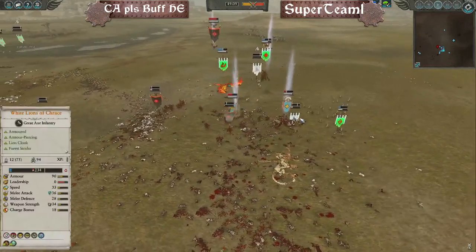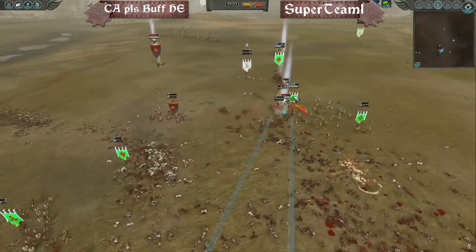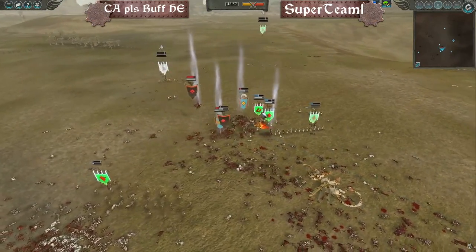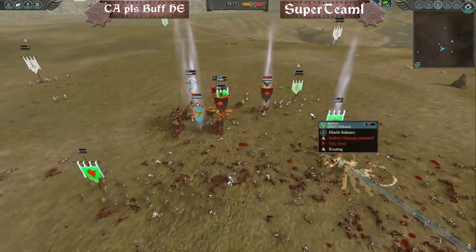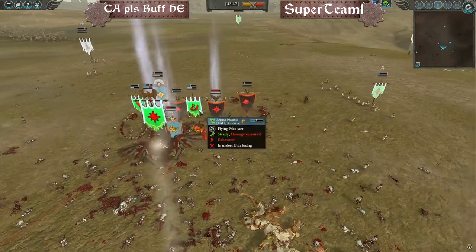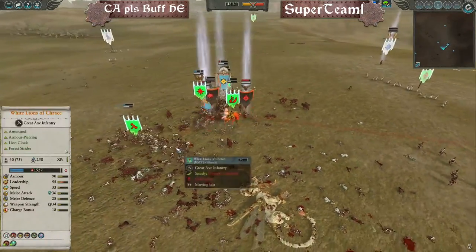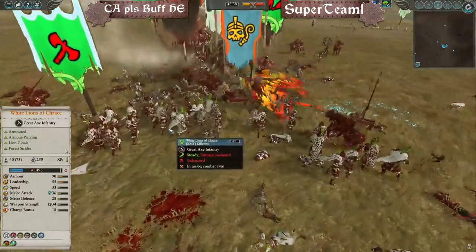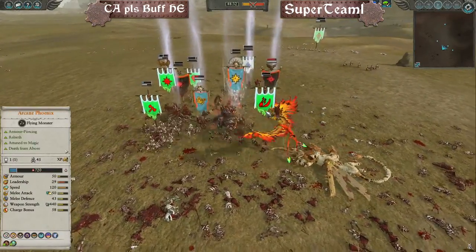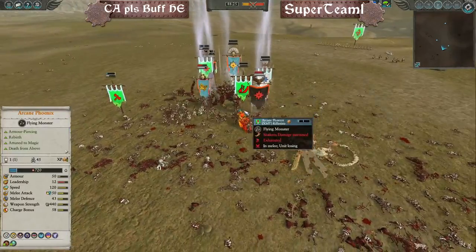The phoenix lands, Settra getting in there, and the other bird piles in. What kind of magic does Isabella have? She's going after the Arcane Phoenix for a rear charge — smart — it's at 2000 HP. Dryads getting in. Cetra gets a big blow — super clutch. White Lions coming in. They get immune to psychology from Boon of Isha, making it really tough to break these forces. Will Settra serve or rule?